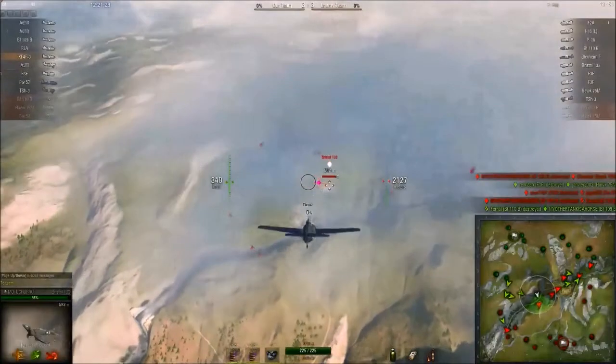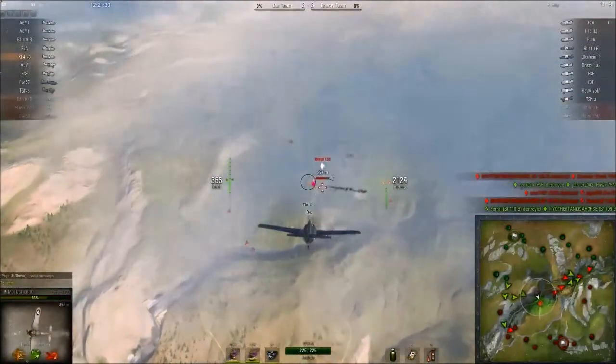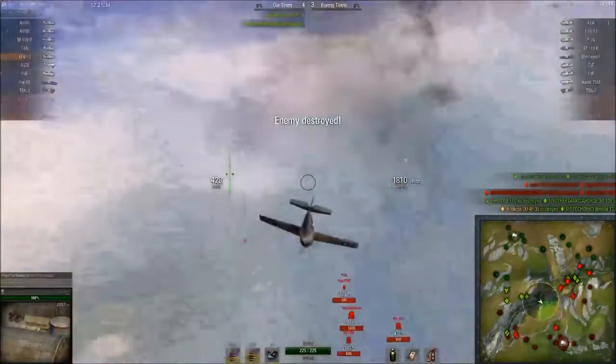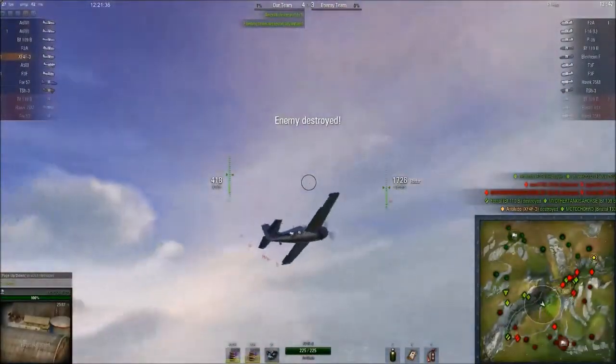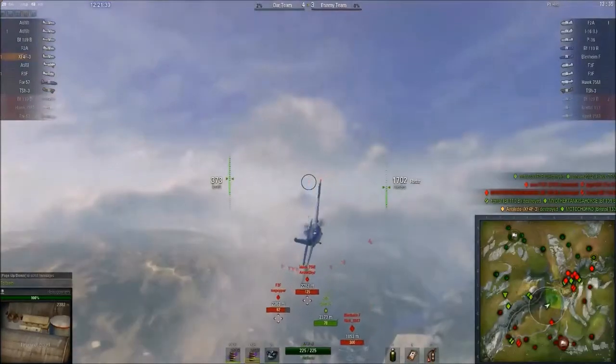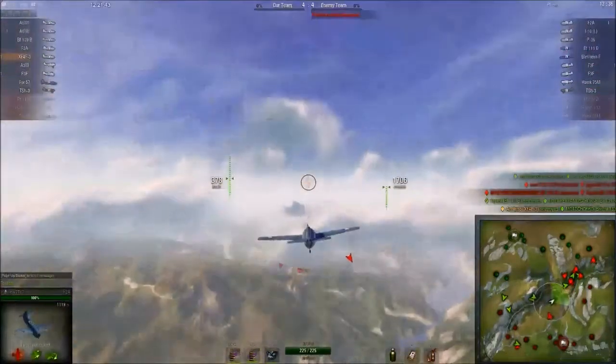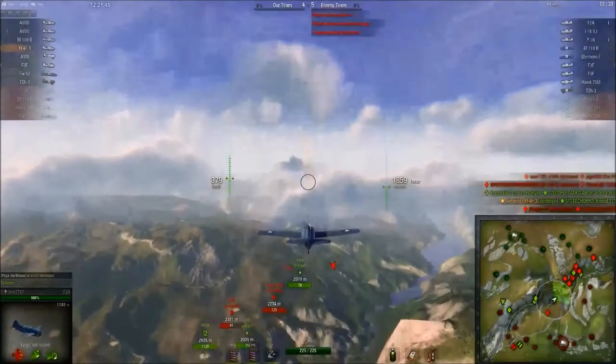Being a hybrid fighter, the XF-4F-3 is going to play a boom and zoom game against many opponents. There is a UK plane in Bristol in which he is diving from above, starts him on fire, and is easily able to get the kill. Resetting back to a high altitude, he's going to seek out his next target.